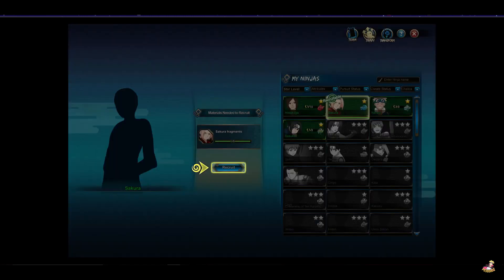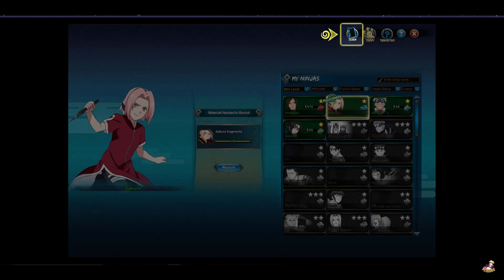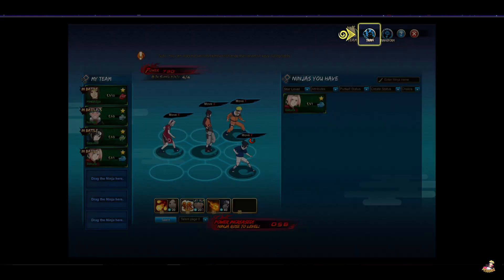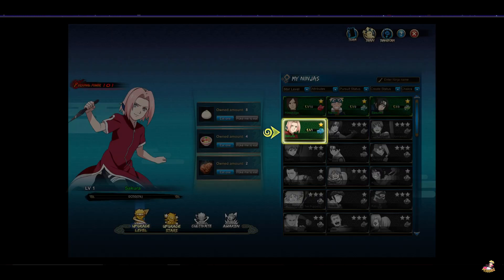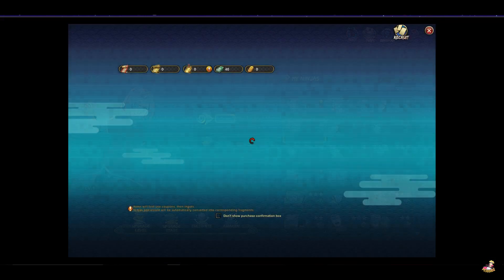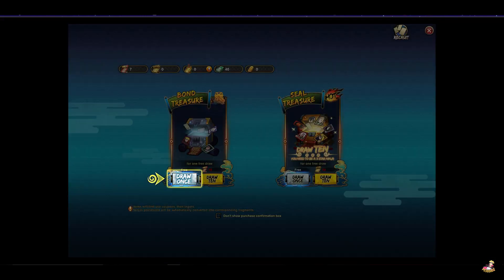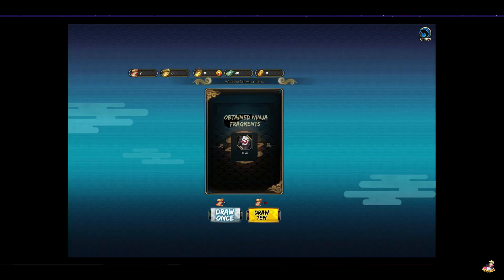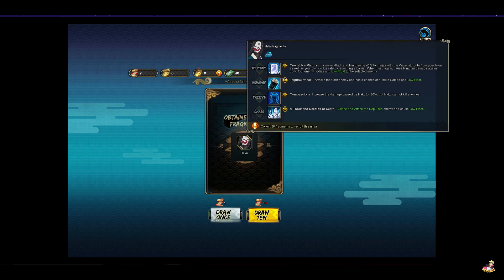Let me talk about some of the things in the menu. You can recruit characters — to do so, it's almost like Dokkan Battle a little bit. You go through a summoning system that's basically like a slot machine where you click and spend currency to win cards, items, and all kinds of things. There are other ways to recruit characters as well, but that's the main one I experienced while playing the game.